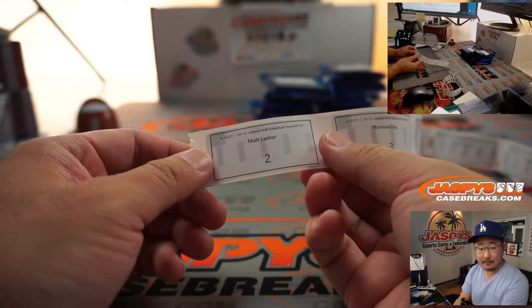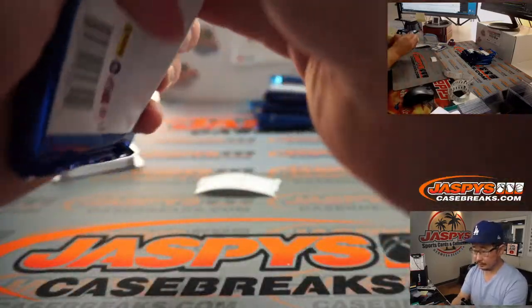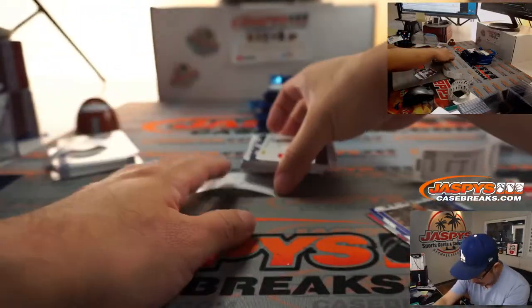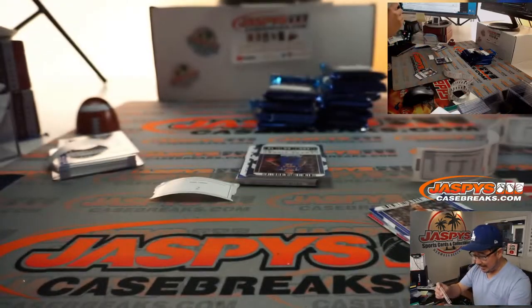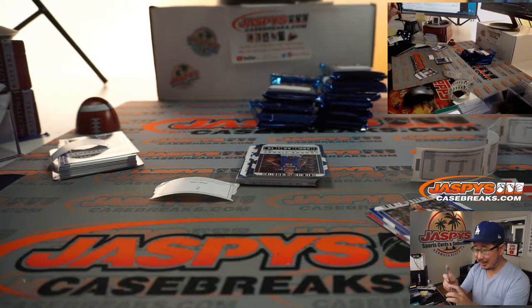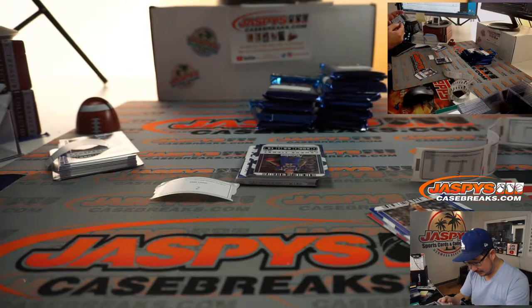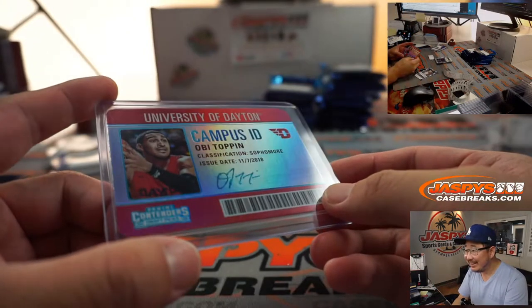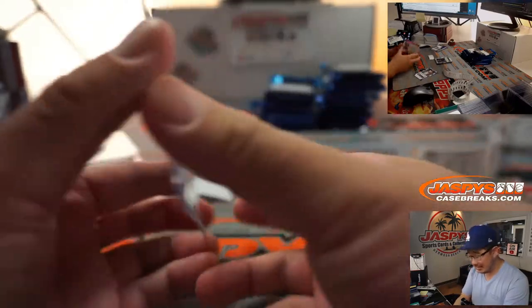EA, there's your first one. We'll get to your last pack in just a bit. Matt has two packs but we're going to do pack number two first. We got Obi Toppin autograph — die cut campus ID autograph, what a cool idea. Wait, is that not an autograph? That looks really good. Yeah, that's a facsimile. I got fooled — that's just too good.